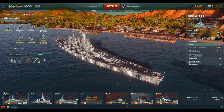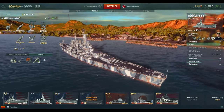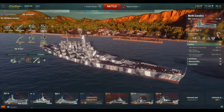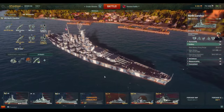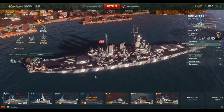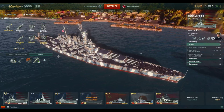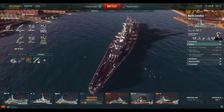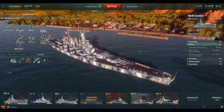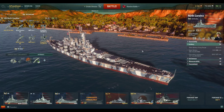The Washington is most famous for the Battle of Guadalcanal, in which at night she managed to sink the Kongo-class battleship Kirishima. In that fight, she fired 75 16-inch shells and 107 5-inch shells. She hit the Kirishima with 20 of those 16-inch shells and only 17 of the 5-inch rounds, sinking the Kirishima. She closed to 5,800 yards — one of the few U.S. battleship-to-battleship fights of World War II.